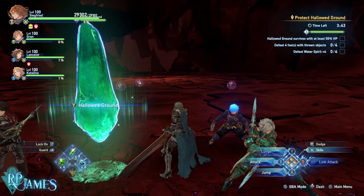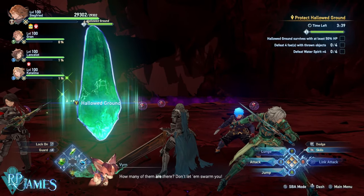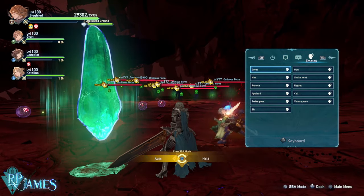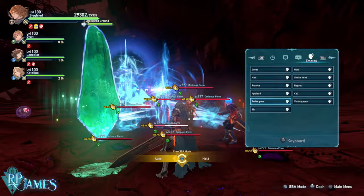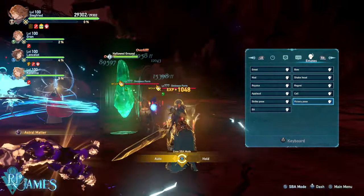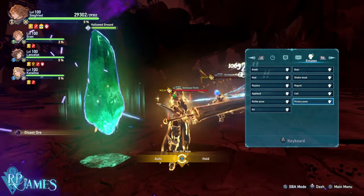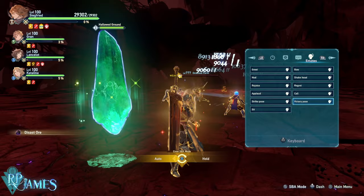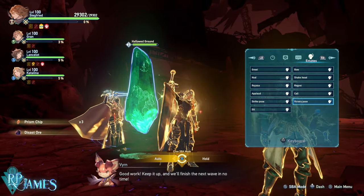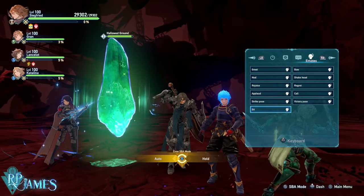There is a method to AFK farm lots and lots of materials, and thankfully it's from a very easy quest. This is going to be easier or harder depending on certain things — how good is your crew, how good are the sigils of your family members, how good is your level. All that is going to be consequential to what we want to do, but there are a couple of steps you also need to do to make this work.